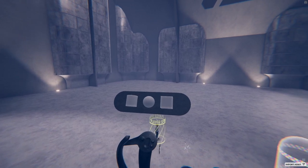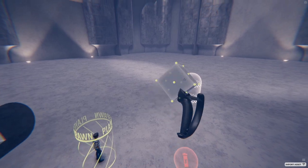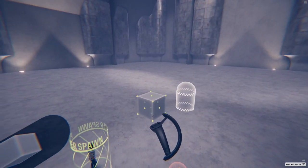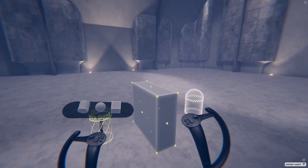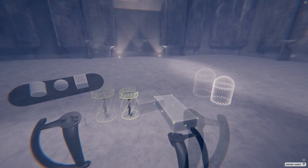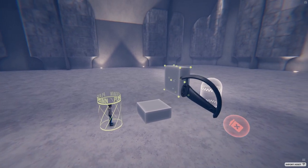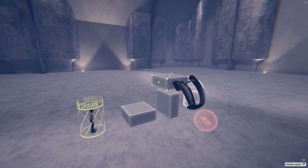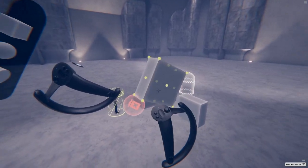You can scroll through the palette using the joystick. Using your other hand, drag a block into your level. To manipulate an object, first select it with the trigger. Then you can directly move it around, or grab the green handles to scale it. To duplicate an object, first pick it up and then click the trackpad to leave a copy. To delete an object, grab it and drop it into the trash can below either controller.